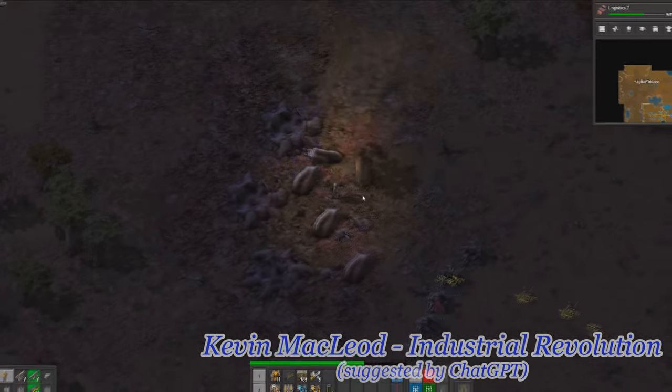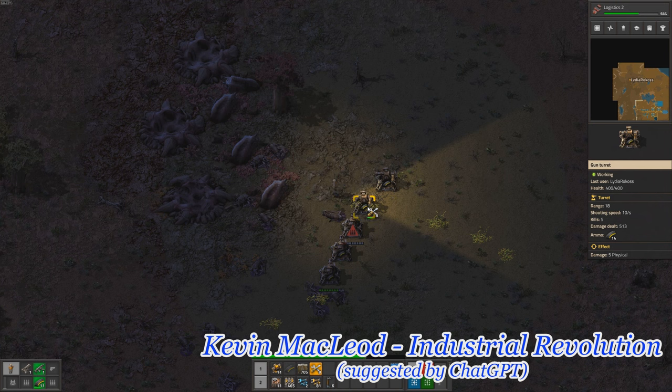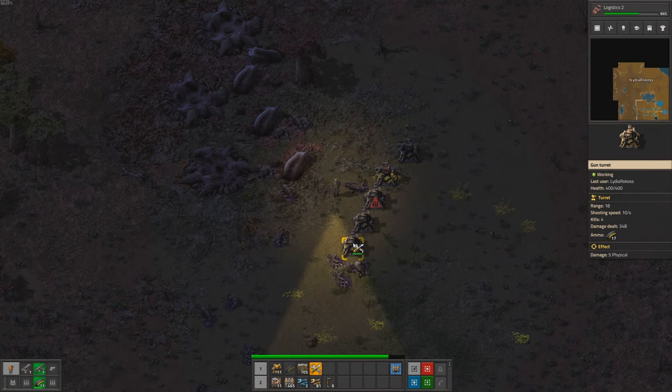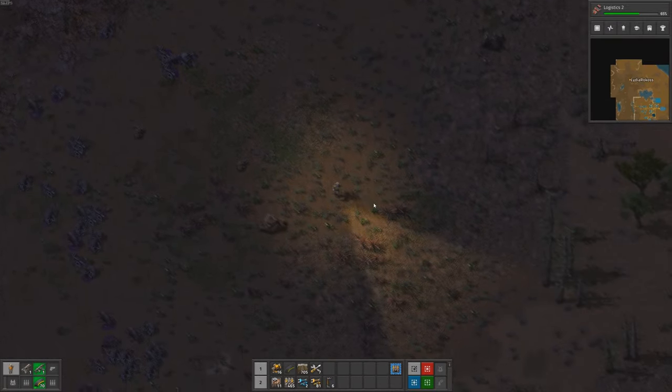Finally, after what seemed like an endless battle, Engineer Human emerged victorious. The biter nest was destroyed, and the area was secure once again. It was a truly heroic feat, and one that we will not soon forget. Thanks to Engineer Human's bravery and determination, our factory can continue to grow and thrive without the threat of biter attacks.